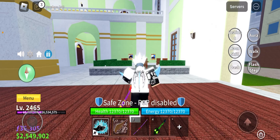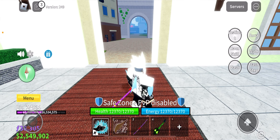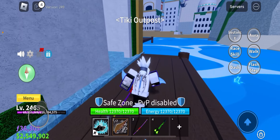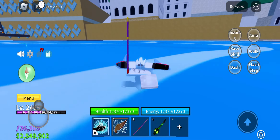We need to be level 120 mastery to unlock all abilities of the Pumpkin fruit, so let's go! We are here at Tiki Outpost and we'll be doing quests — while doing quests, we will level up our mastery.